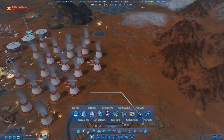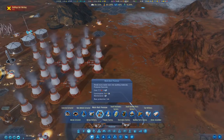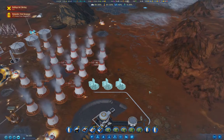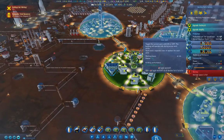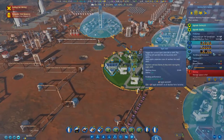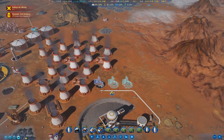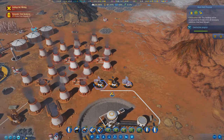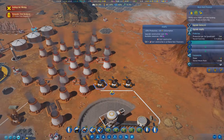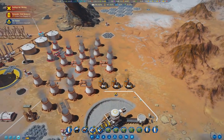In that case, what I want to do is go in here — waste rock processor, one, two, three. I think we've got some idiots working some of these buildings. Anyway, when these go up that should give us some buffering with the waste rock.